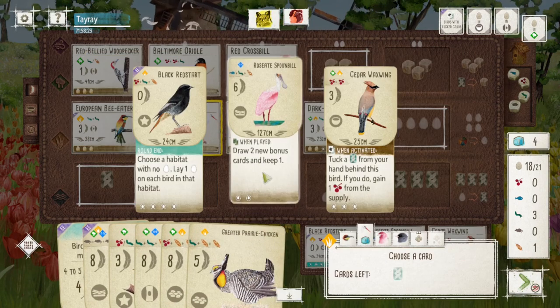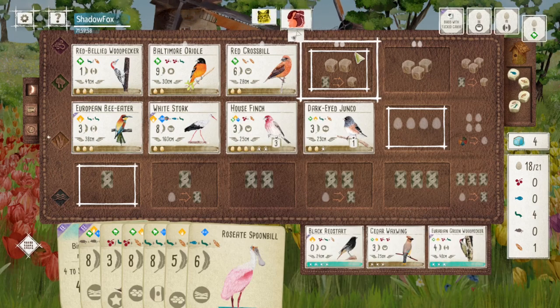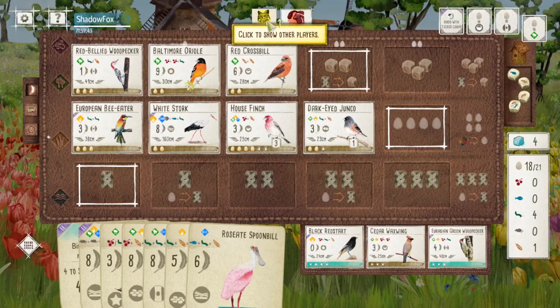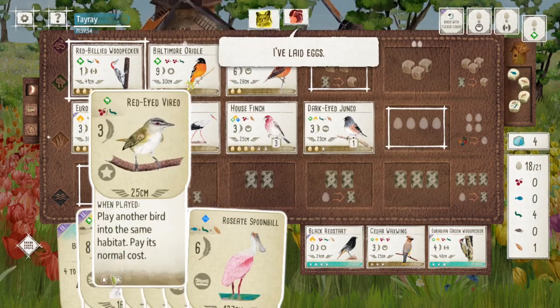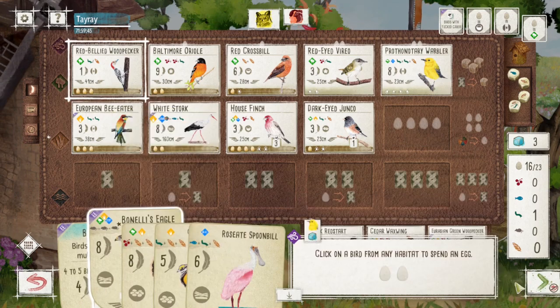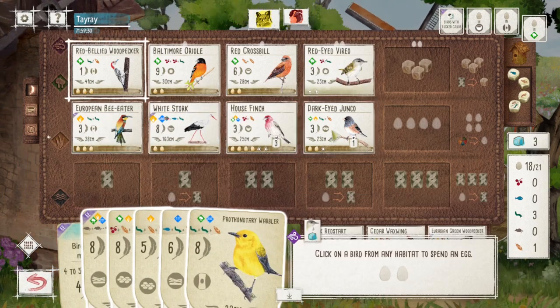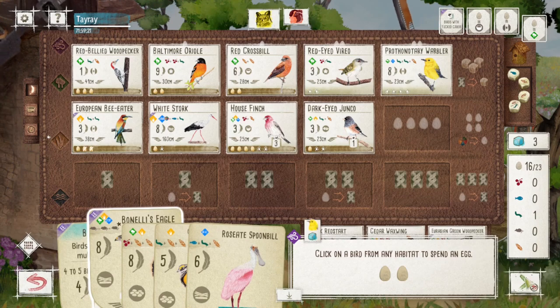There are quite a few options here. I can extend my egg spots by playing the Red Ivory Real and my Wild Turkey — I think I could have done that in the last turn instead of playing the Junco. I'm a little skeptical if the Junco was really worth it in this case. There's definitely some min-maxing that I was missing by playing the Junco.